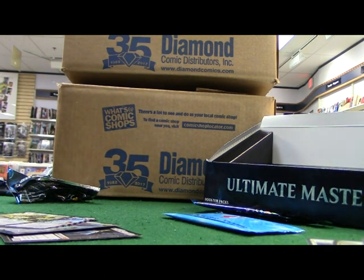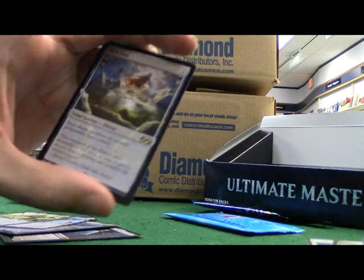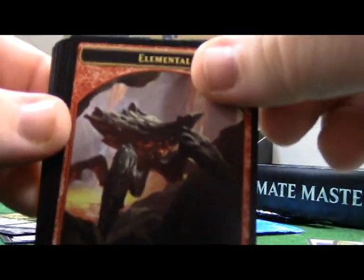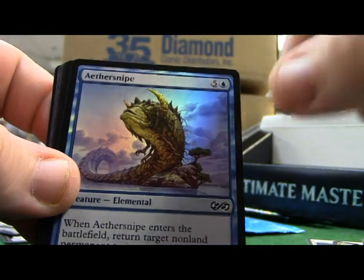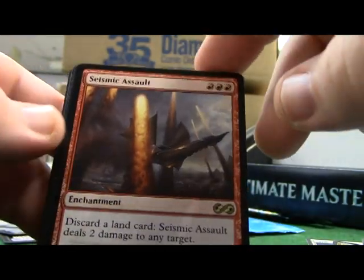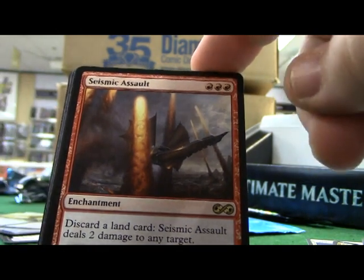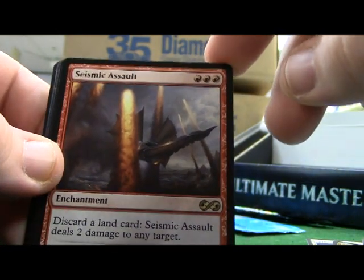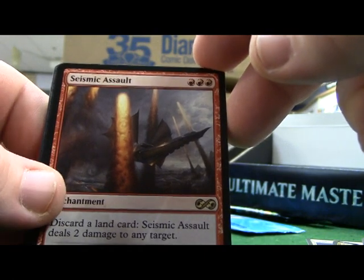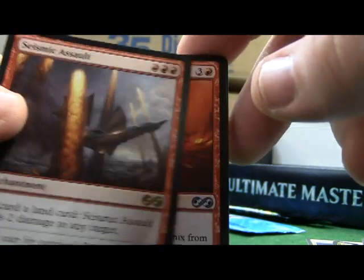Last pack, and then we're going to the box stopper. Aether Snipe. Seismic Assault - I love this card, it's going to be awesome for me. Just discard a land card: Seismic Assault deals two damage to any target. Yes please. And Firewing Phoenix - flying great. And Emancipation Angel.